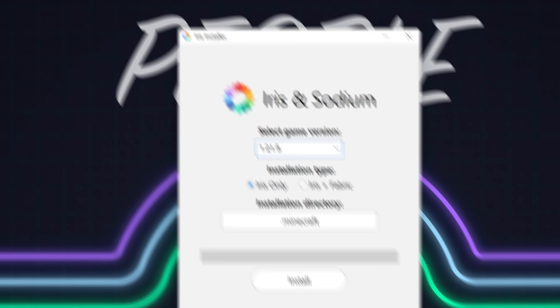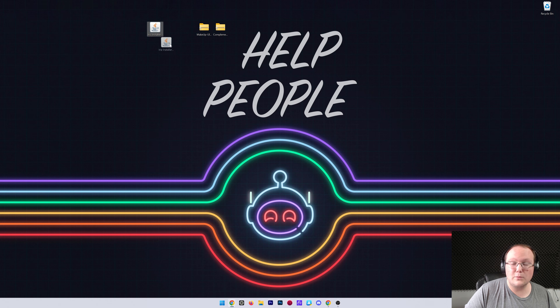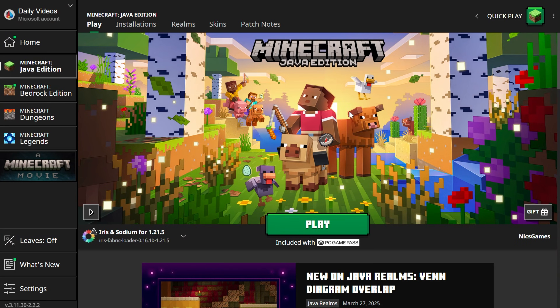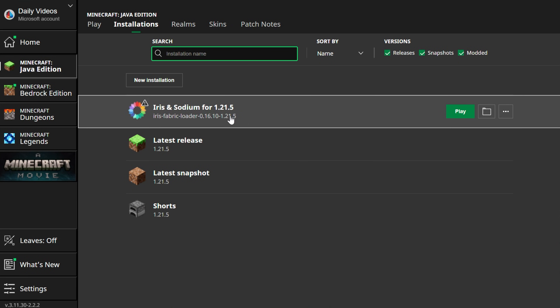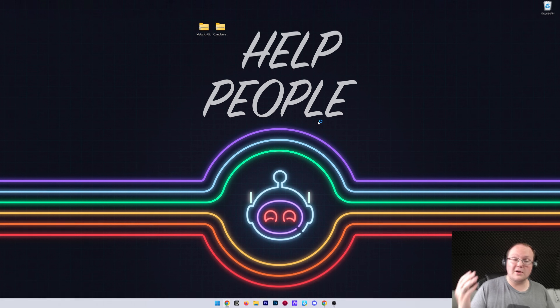First download Java, then run the jar fix. Now right-click the Iris installer, click Open With, and click Java — this will open the Iris installer. All we need to do is make sure 1.21.5 is selected, click on Iris, then click Install. It will install Iris into Minecraft and we are good to go. Close the Iris installer and open the Minecraft launcher. Note: if you've never played Minecraft 1.21.5 before, open it to the main menu and close out first. Make sure Minecraft and the launcher are both closed before reopening.